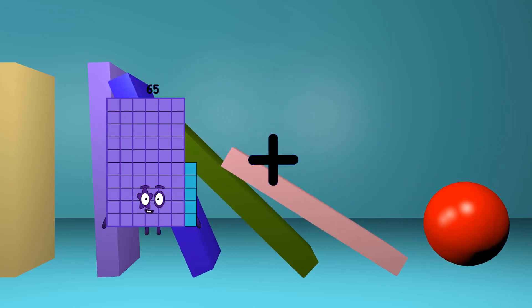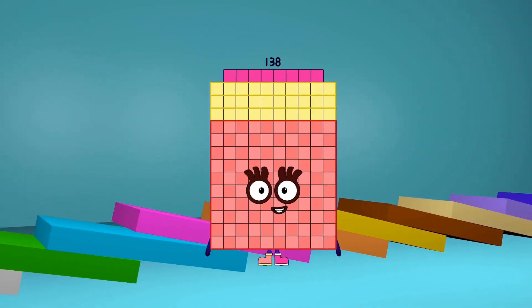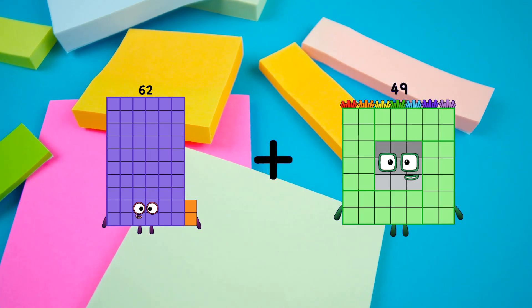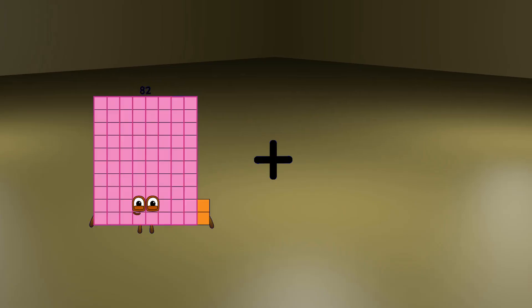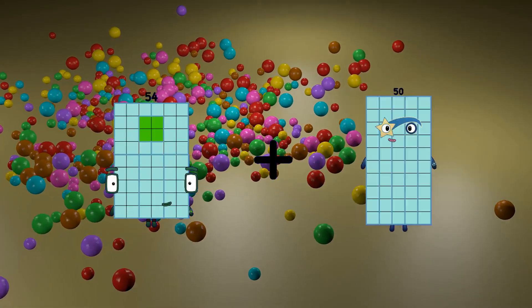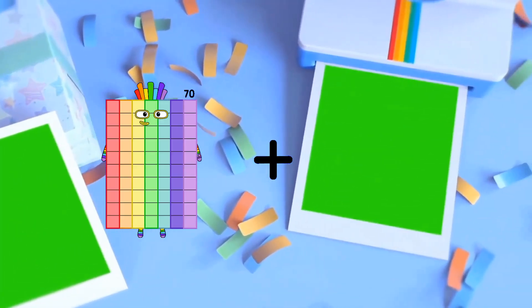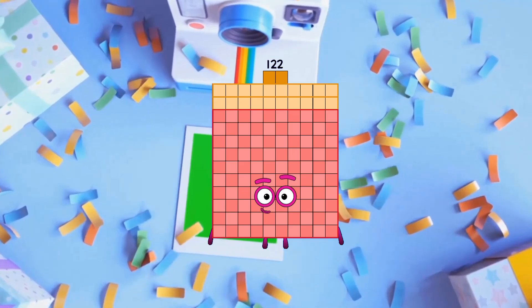65 plus 73 equals 138. 62 plus 52 equals 114. 54 plus 89 equals 143. 70 plus 52 equals 122.